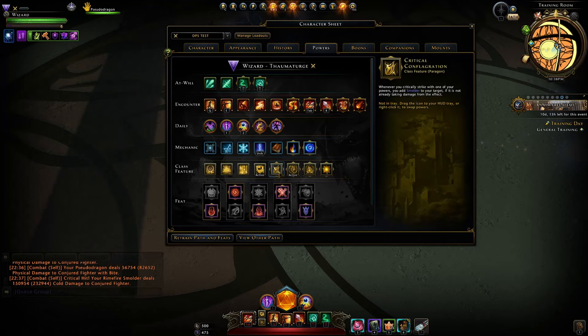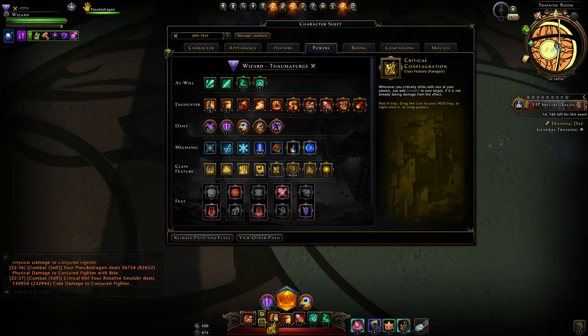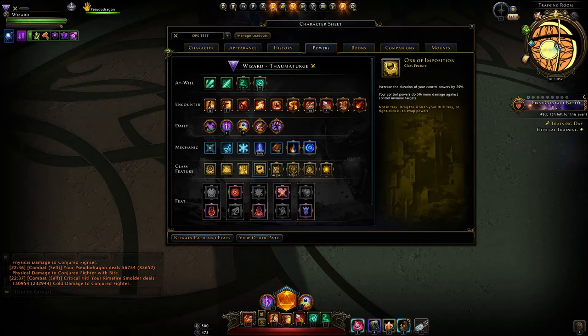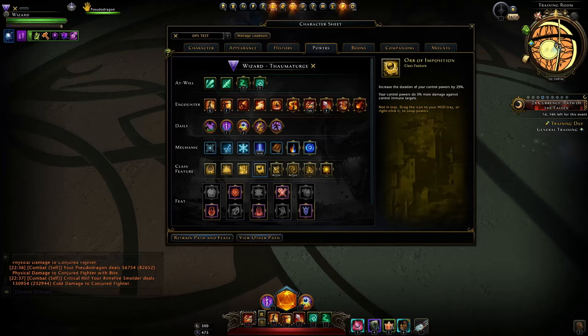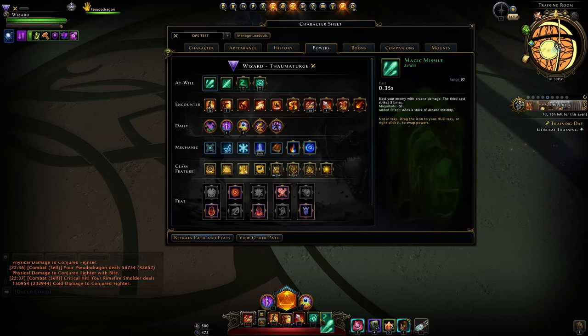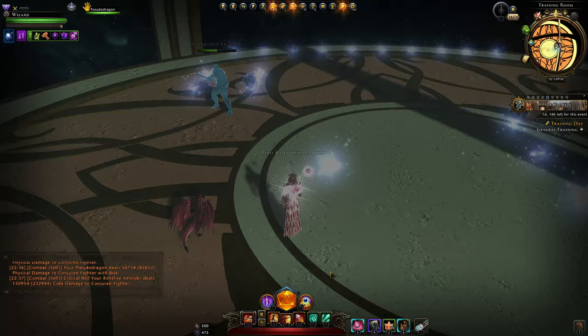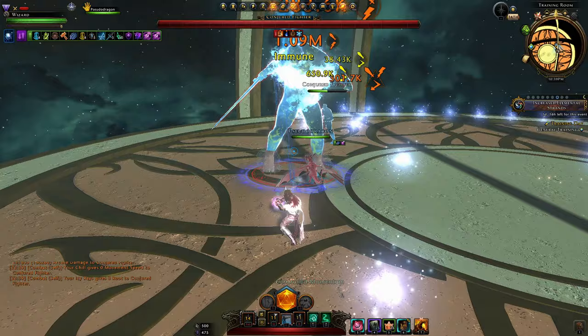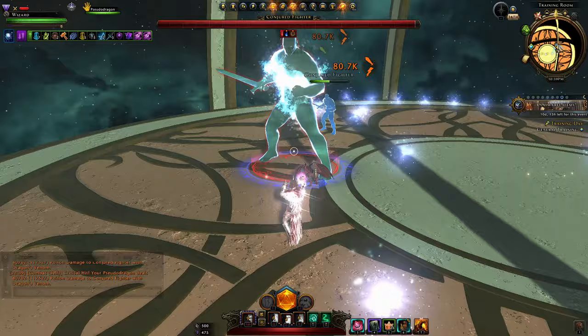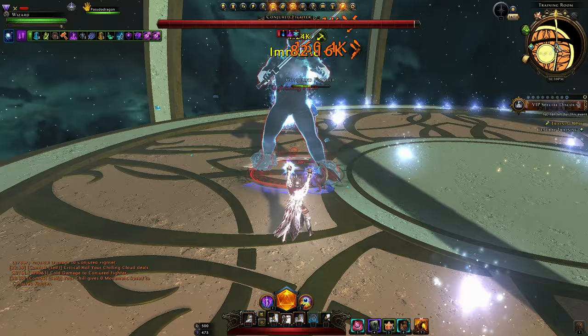As a newer player, it can be simpler to go with critical conflagration. But if you want to squeeze out maximum damage, you need orb of imposition with scorching burst to trigger smolder. Then you ideally switch back after the target has smolder — over to, say, magic missile and then attack. You go into your fight, put scorching burst on the enemy, and once they have the smolder icon you can switch to magic missile. As long as you continually attack your target, they'll always have smolder and take that damage over time.